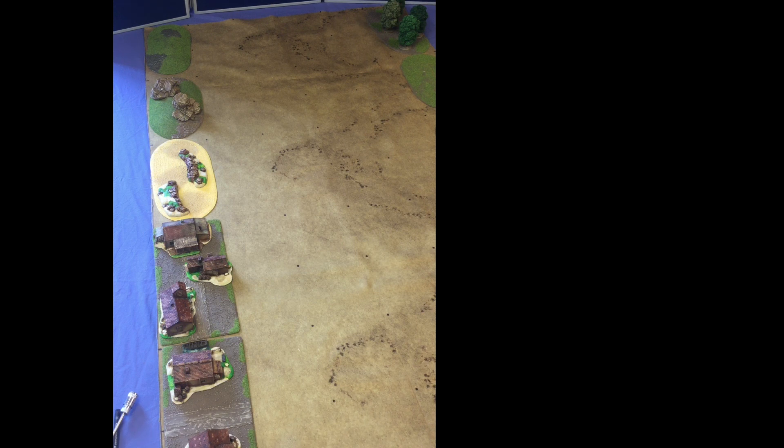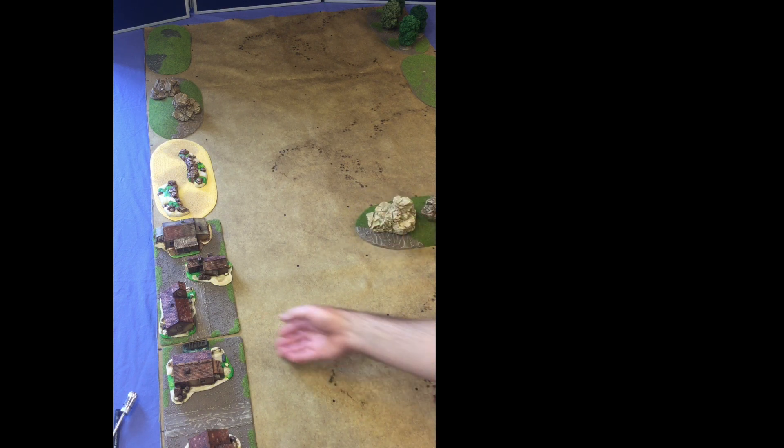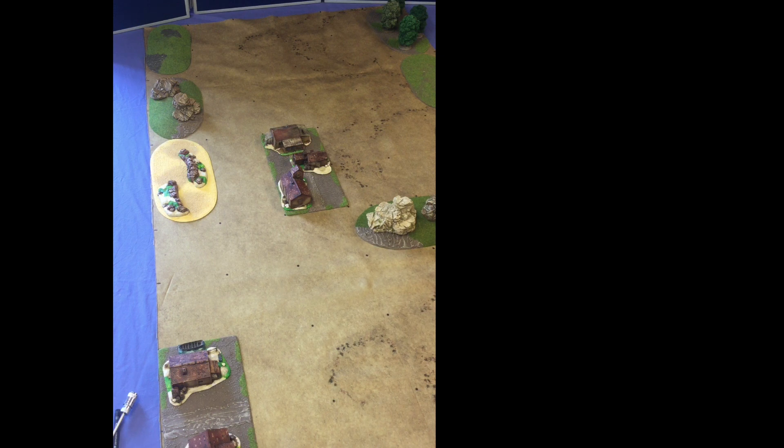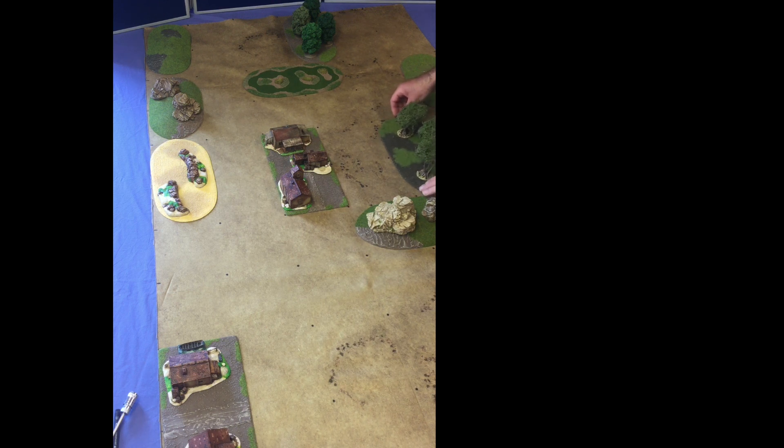This player begins by placing his template on the table there. Each template occupies two whole squares. This player responds by choosing one of his templates and placing it there. This player then places his still water template up there, and this player takes one of his wood templates and places it there.